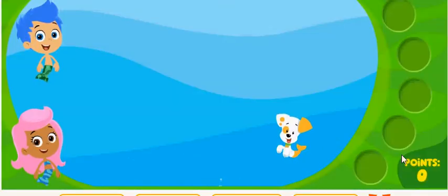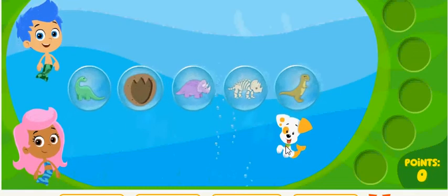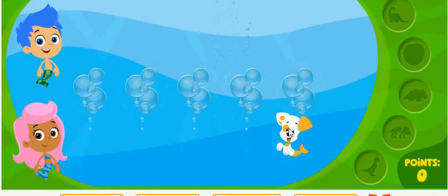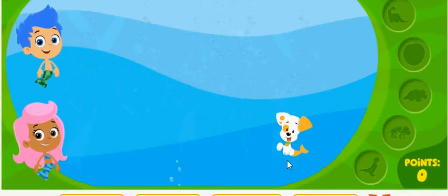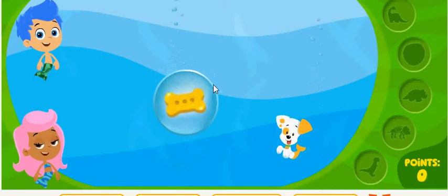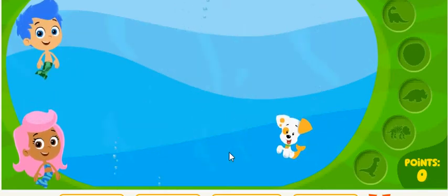What are we looking for first, Molly? The first round is all about... Dinosaurs! Get ready! Click on the bubbles that have dinosaur stuff in them. And watch for bonus bubbles — bubbles with bones in them. Bubble Puppy loves to bite bonus bubbles. Ready? Go!